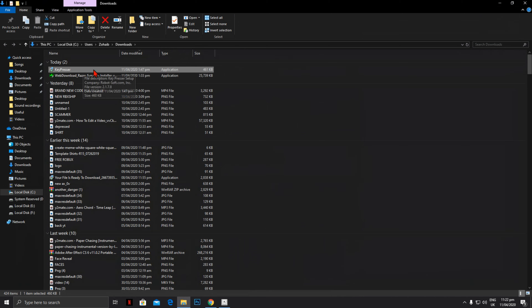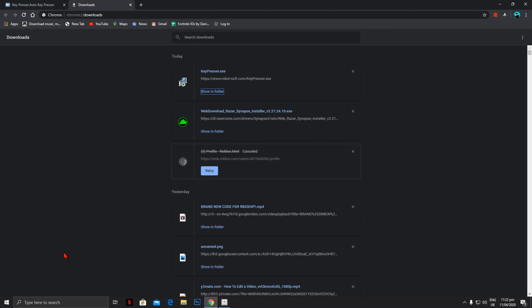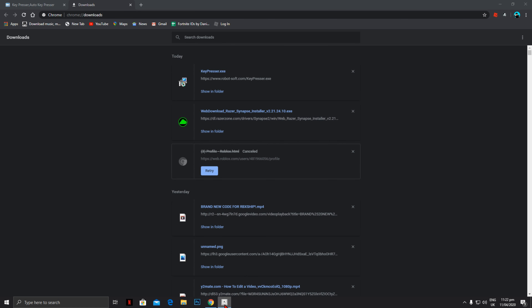After downloading it, install the software. I will not do this process as I have already installed it on my PC. After it's installed, go ahead and launch the app. Make sure to copy down my settings as they work perfectly fine.